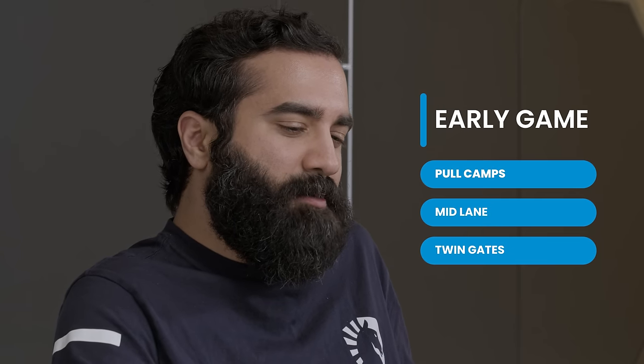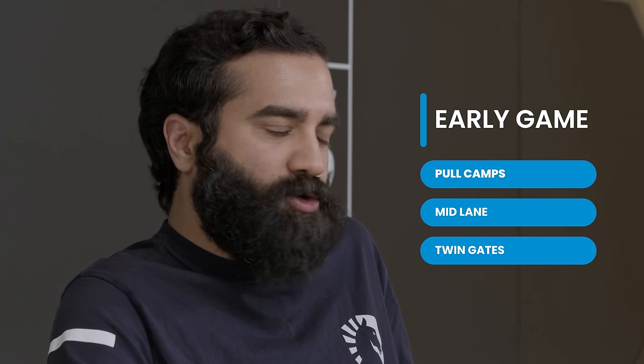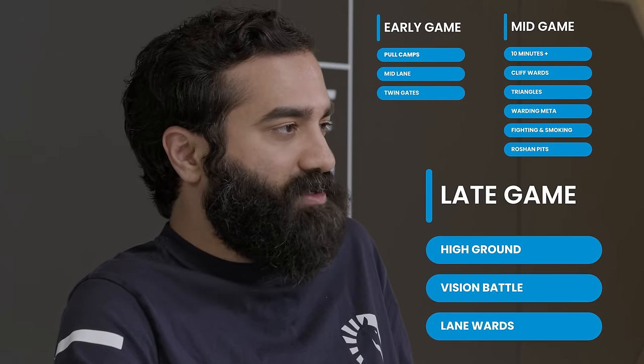We'll go through chapters: early game — pull camps, jungle camps, and twin gates. Mid game we'll cover things like Roshan and taking towers. And late game, I don't know Brian, what happens late game? We're gonna find out. Let's go ahead and get going.